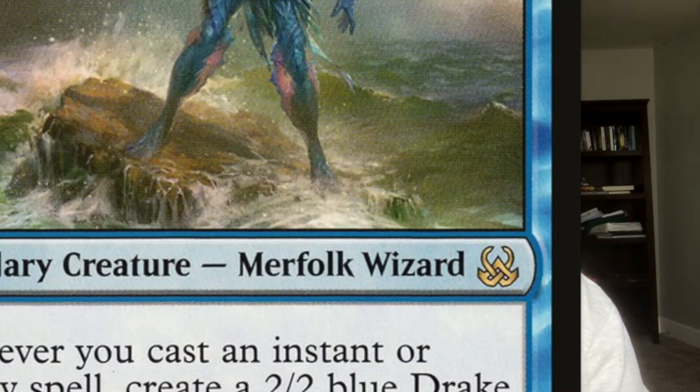The next commander is kind of self-explanatory: Talrand, Sky Summoner. You fill your deck with the best instants and sorceries you can find and go ham with your drakes. You can even play Brawl to make your instants and sorceries cost less. The whole idea is to play a ton of instants and sorceries, create a ton of drakes, and go face. You can play token synergies and instant/sorcery synergies, and Talrand does it all really well for four mana — that's what makes him number 6 on our list.